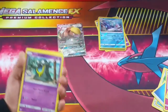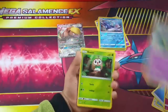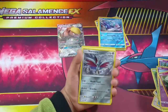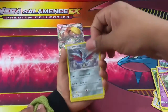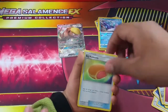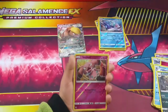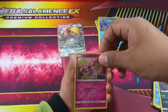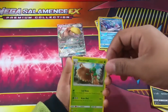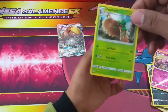Last pack: we have Alolan Grimer and Grimer, Rockruff, Drowzee, Cutiefly, Scarabini, Fairy-type energy, Malasada, Brione, Croconaw, a reverse holo of Snorunt - and the last card of the video is... Drampa, and that's a regular rare.